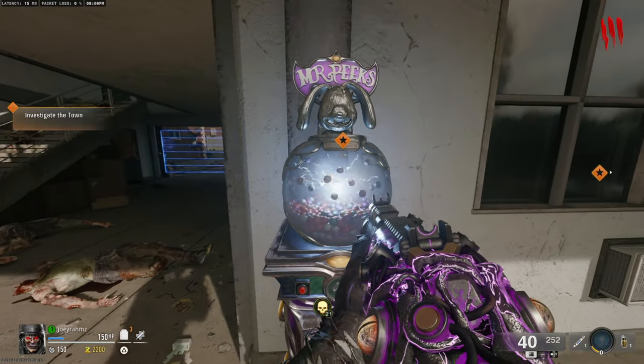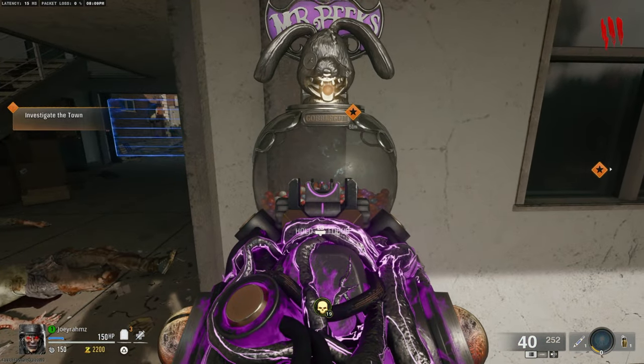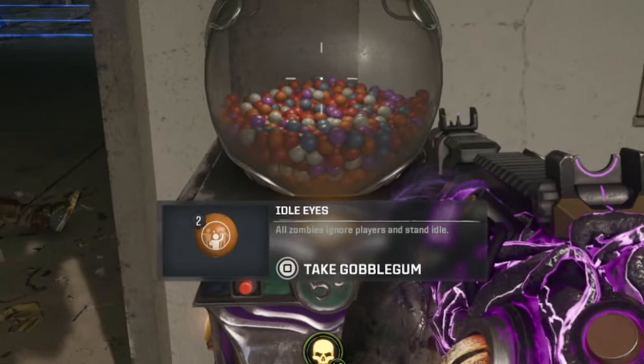So at the start of the game, go to the Gobblegum machine and wait until you get the Idle Eyes Gobblegum. From there, you've got literally two steps until you finish the God Mode glitch. It's so simple.